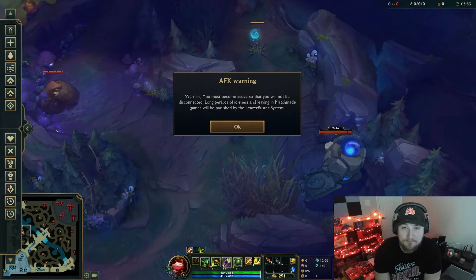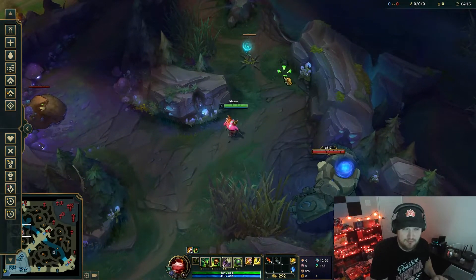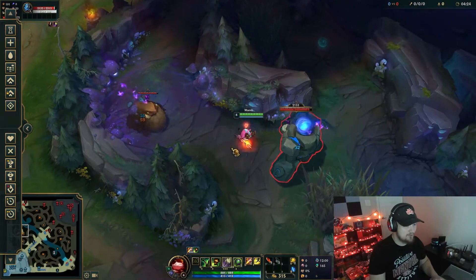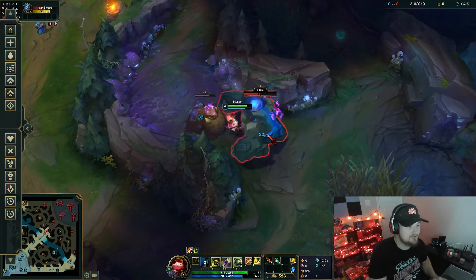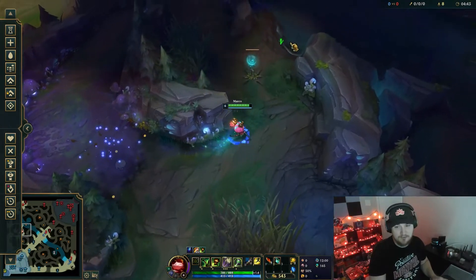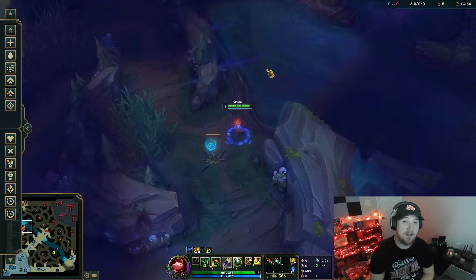Step number two for most junglers is learning how to double camp. Some junglers like Fiddlesticks can do it starting level two; some junglers like Teemo can do it at level six. Double camping is very important for efficient clear speed. For example, playing Teemo, I pull both blue and Gromp and put a shroom in the middle — now I'm doing damage to both of them. A lot of it comes down to clear speed: double camping sacrifices a little health but gains a whole lot of clear speed. You clear camps so much quicker.